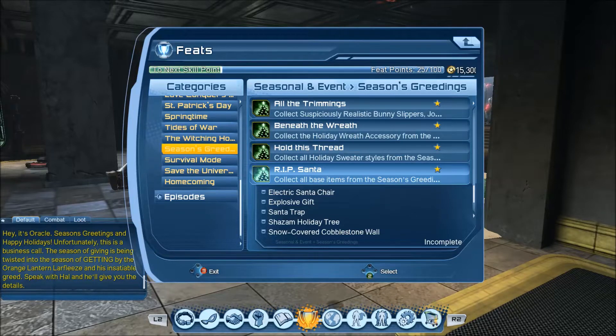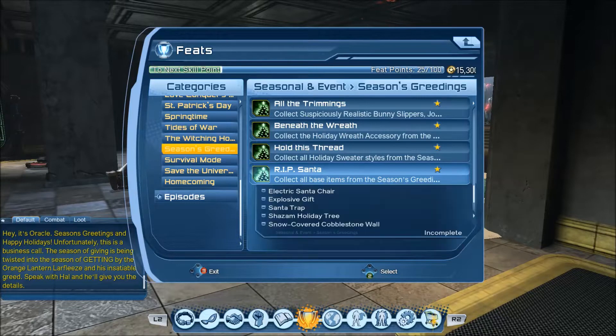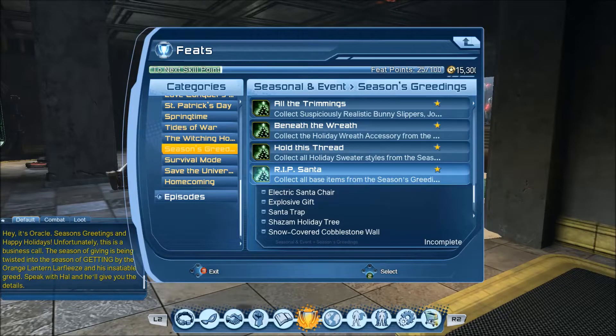They kind of did it correctly for a couple of years where you could get like ten of anything. But the plus side of this is it's just five items, it's not too hard to keep track of. The bad thing is we're just going to be spending marks — and I'm sure not everyone wants all five of these items: Electric Santa chair, explosive gifts, Santa trap, Shazam holiday tree, snow covered cobblestone wall.